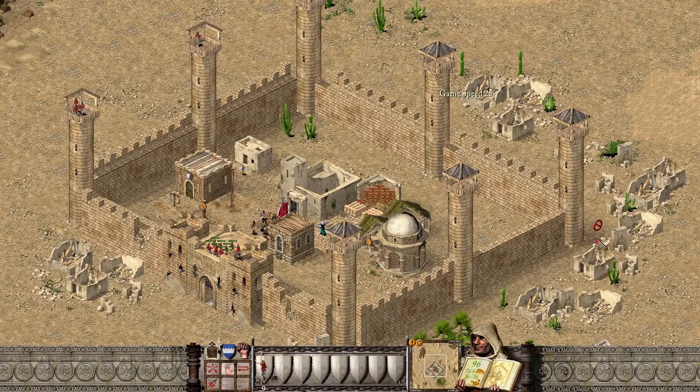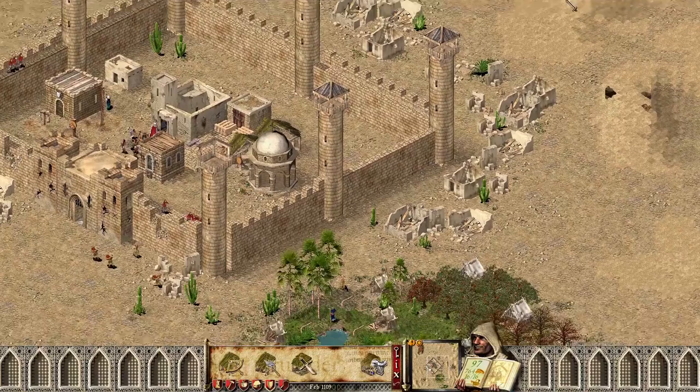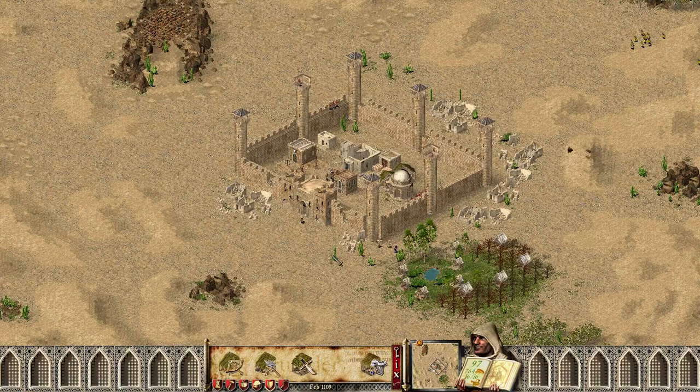We have some attacks coming on here. They're coming from that direction — north, probably. Let's see if I can get my units over there before his archers get there. I have a pretty decent run here, but I have to run a ways before my units get to that part of the wall.